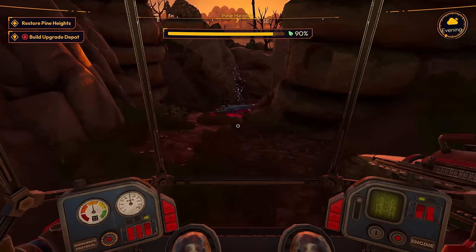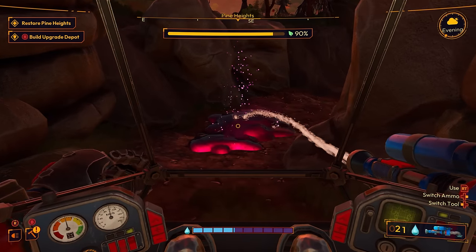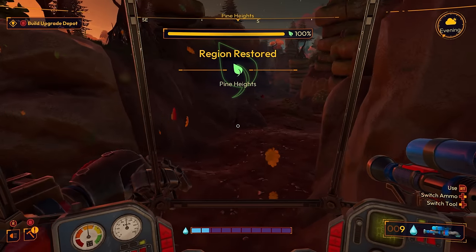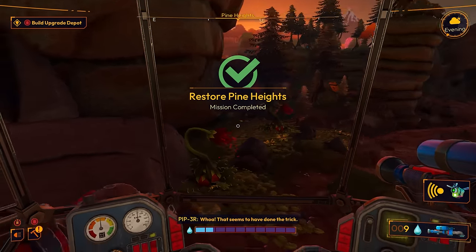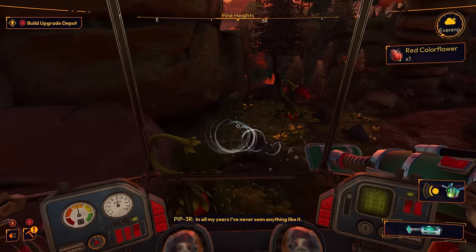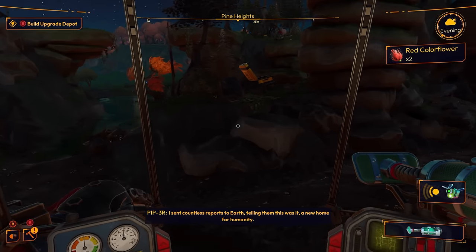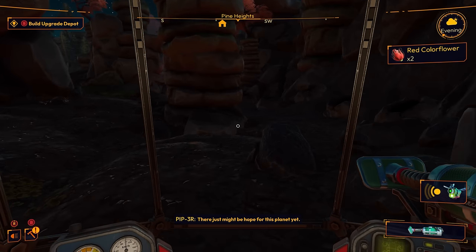What is this glow over here? More of this stuff — 100 percent! We did it, we cleared it! That seems to have done the trick. The robot says: 'The ecosystem in this region is adjusting itself lickety split. In all my years, I've never seen anything like it. I sent countless reports to Earth telling them this was it — a new home full of humanity. There just might be hope for this planet yet.'